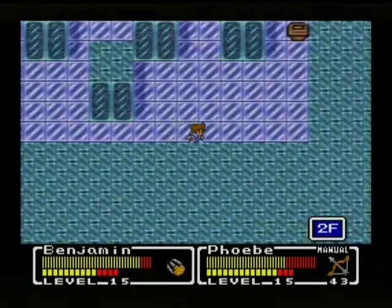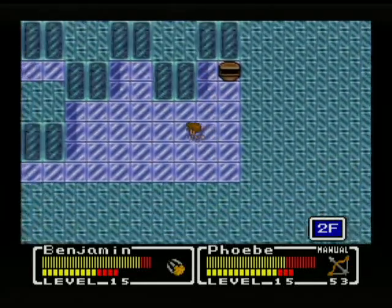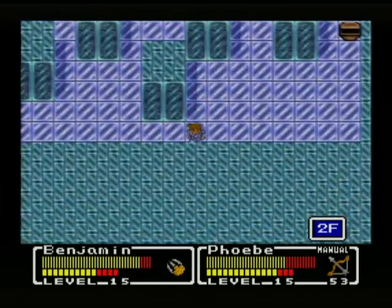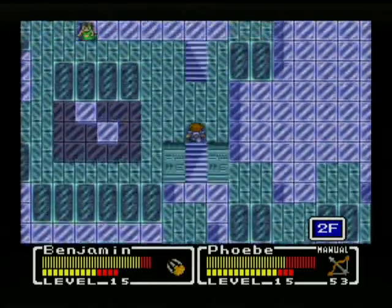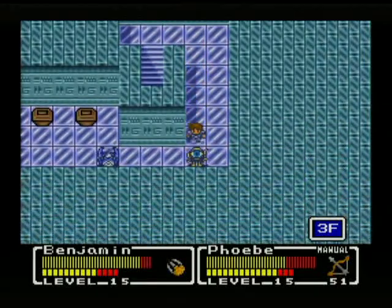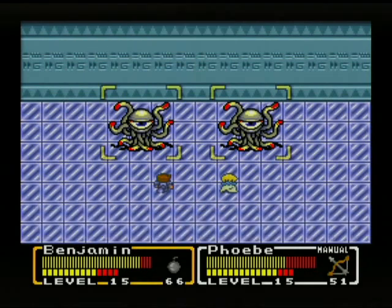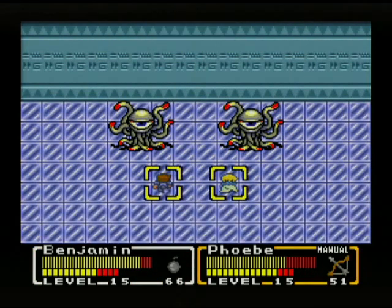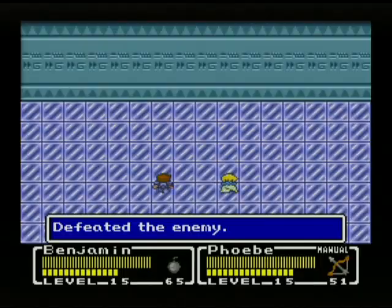Clearing out some more enemies. Some arrows — she's kind of running out, at 53 right now. Let's head up to the third floor for a minute, where we have some new enemies. It's Gathers — they are weak to explosions. Seems like a good time to heal myself, and the Jumbo Bomb should kill both of them.